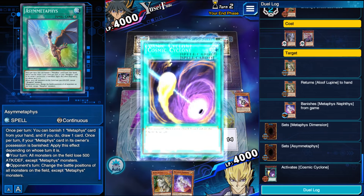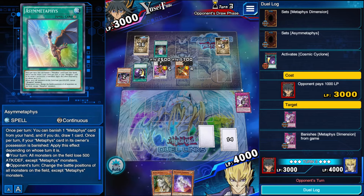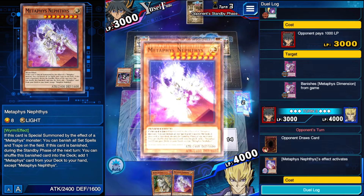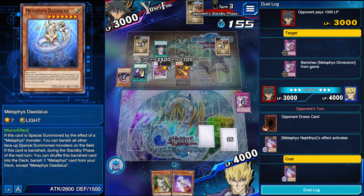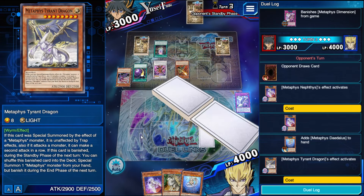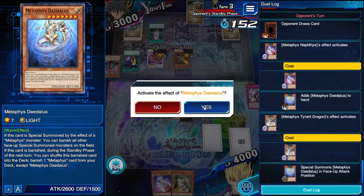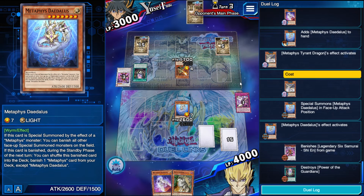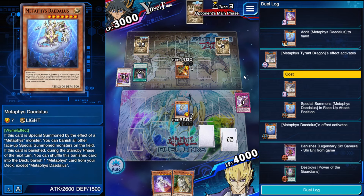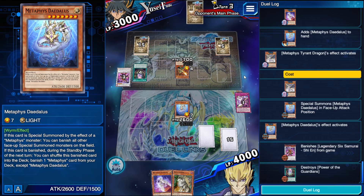Cyclone to the face — what's he hitting? Dimension — that's fine, I was just going to get negated anyway. And that's why we played two. So Nephthys effect — and all of a sudden we're in the lead. Add that Daedalus to hand. Tyrant Dragon effect, special Daedalus from hand. Power of the Guardians is no more, and neither is his Shien. Bye-bye. Now he has an Inishi with no bounce because he bounced Aloof Lupine for some reason. Now he has one card in hand — there's nothing he can do.